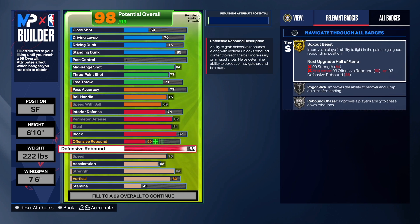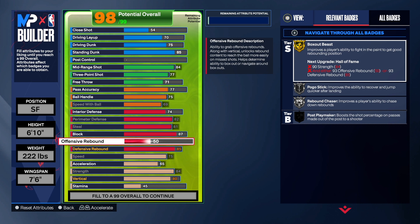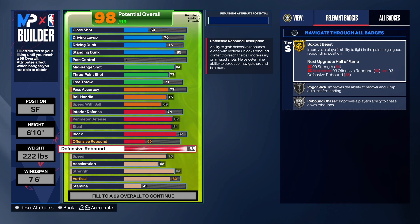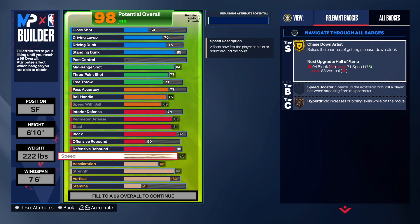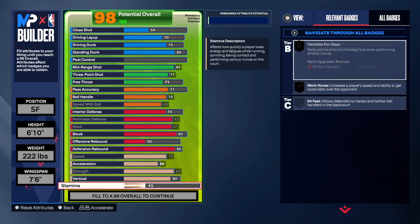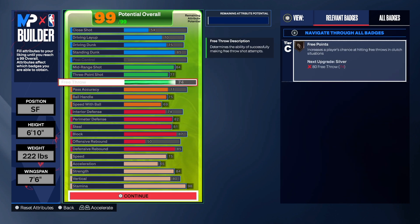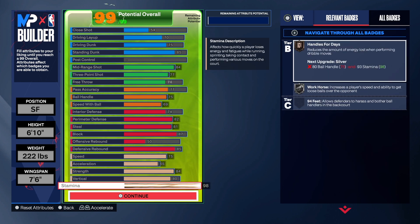Now on the rebound, I flip this around. We're at small forward, so you want some rebounding, but you don't necessarily have to be a rebounding machine. So we got 85 defensive rebound and a 50 on the offensive rebound. I don't normally do offense low and defense high — normally I flip them around — but in this case some people like it like this. So we got gold box out, silver rebound chaser. Stats are 75 speed, 65 acceleration, 84 strength, 80 vertical, and 74 free throw.